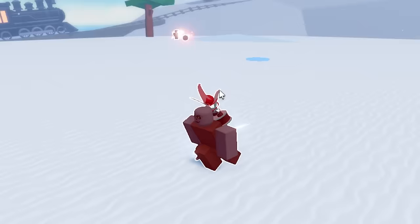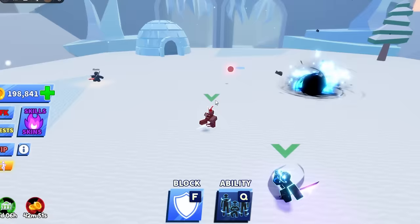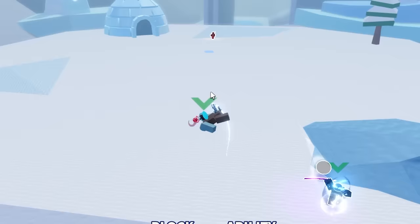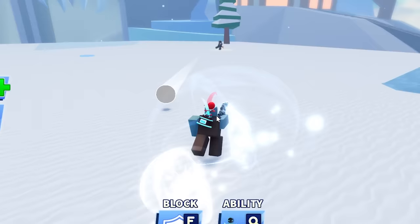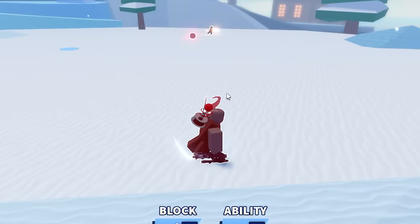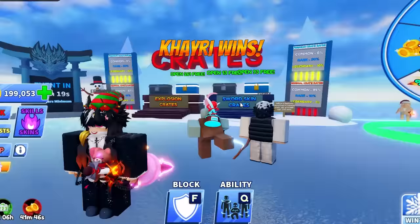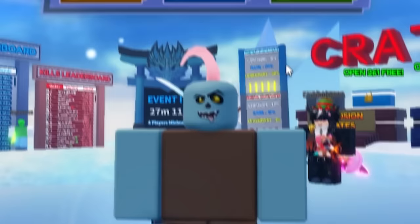We're on a winter map which is perfectly fitting for the winter update. I have clones to use — let me try them now. Wait, the clones can't even hit back? He's just fighting the clone — and now the clone disappeared. This ability seems like such a troll because you just create a standoff that lasts forever. The standoff's just gonna last forever — okay, we rushed him and defeated him. This ability is so trash, I hate it. I spent eight hours not getting it and once I did get it I don't even like it.